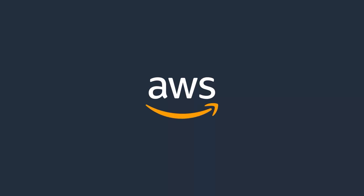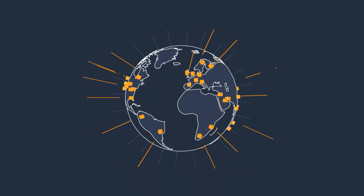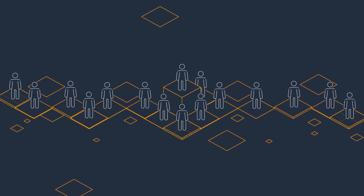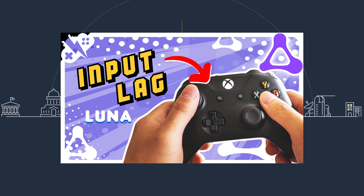The reason the response time is so good is that Amazon Web Services is one of the best cloud infrastructures in the world. This is the same system that Luna is running on as well — I went into detail about this in our Luna input lag video. Response time for Luna is top notch.